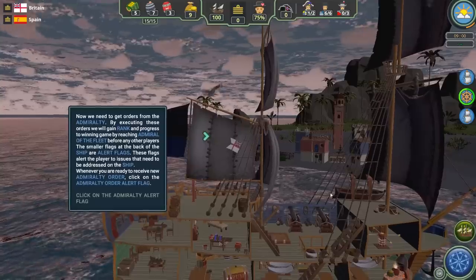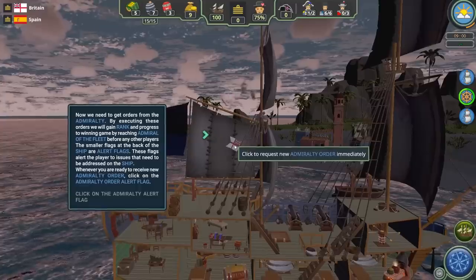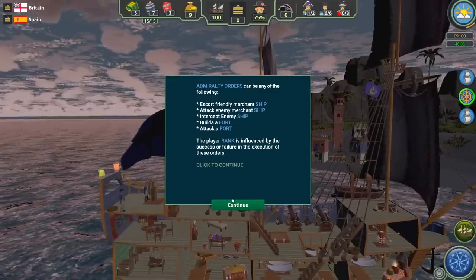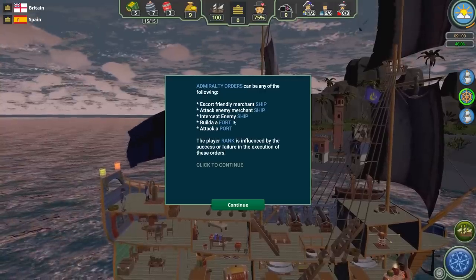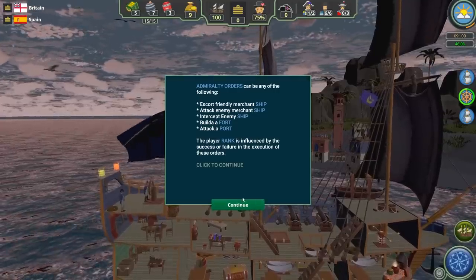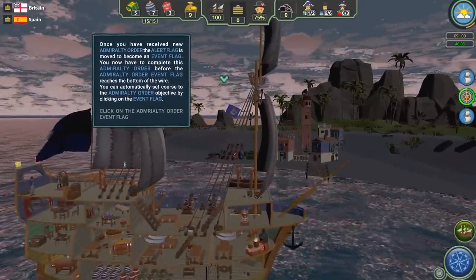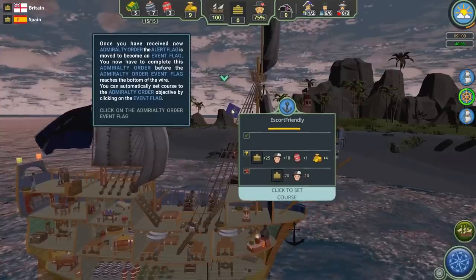To get Admiralty orders, which is how you get rank and level up, you click on the flag when you see the British ensign. Then you get Admiralty orders, which can be one of various types: escort a friendly merchant, attack an enemy merchant, intercept an enemy ship, build a fort, or attack a port. We gain rank, which influences our promotion status. Once we click on the Admiralty order, the event flag on the right is what triggers.